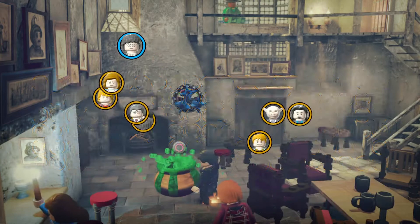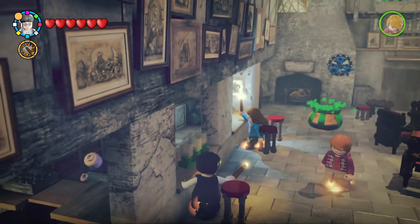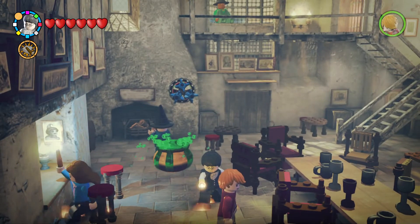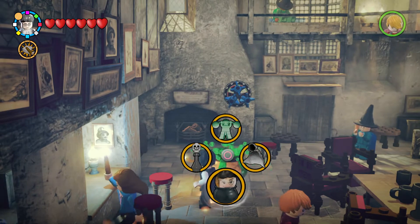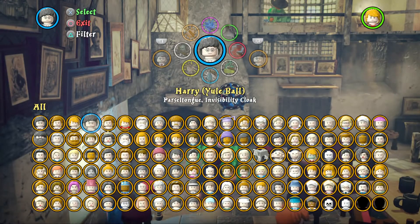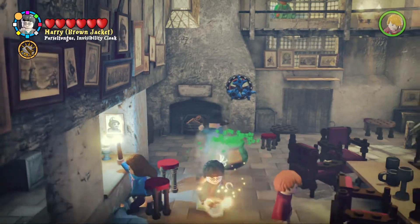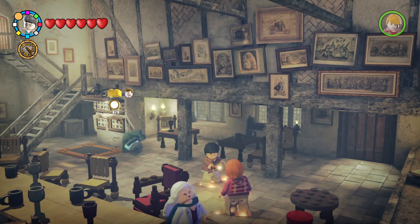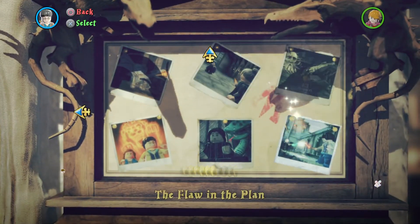Now we have the Yule Ball Harry from the Goblet of Fire movie. This looks pretty cool - Harry is in a tux, which you definitely can't go wrong with. The jumping is still the same, the hairpiece is still the same, everything is the same apart from his Yule Ball tux robes. The first attire we were in was his Deathly Hallows Part 2 attire when he's facing off against Voldemort in the final duel, which you get to relive in the final level of the game.